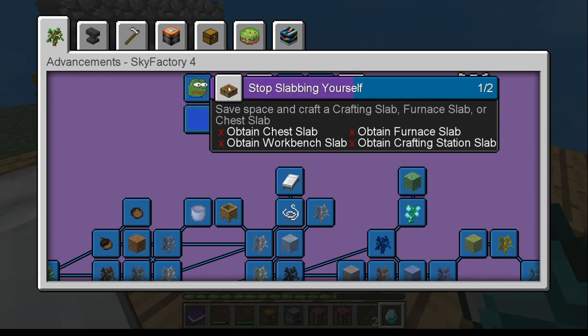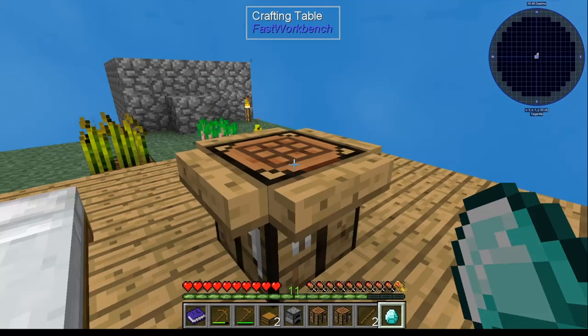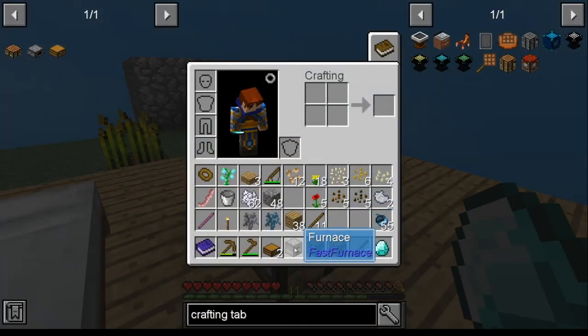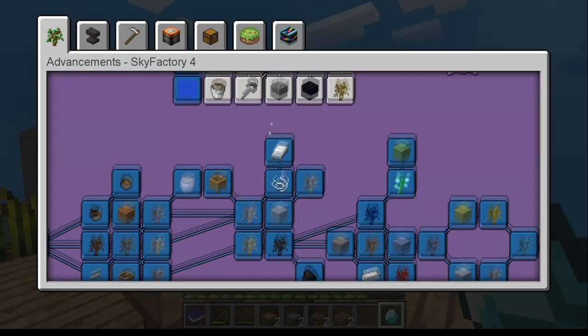Up top here you've got to do a chest slab, a furnace slab, a workbench slab, and a crafting station slab. Chest slab: make a chest, throw it into your crafting table — you get your chest slab. For a furnace slab, same thing — pop it up here, that'll be your furnace slab. For the workbench slab, it's actually a crafting table with a stick — it creates a crafting slab. For the last one, the crafting station slab: take a crafting table, put it in here, it becomes a crafting station, then crafting station with a stick gives you the crafting station slab. Any of those will get you the accomplishment.